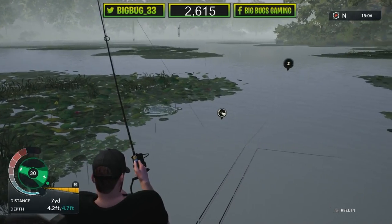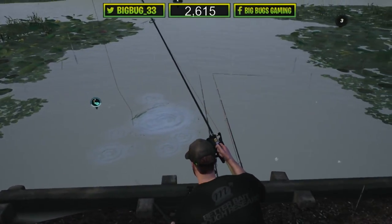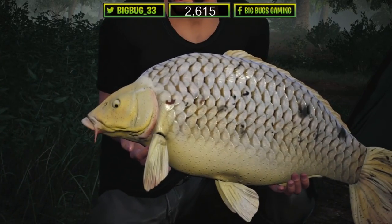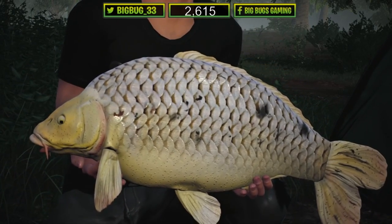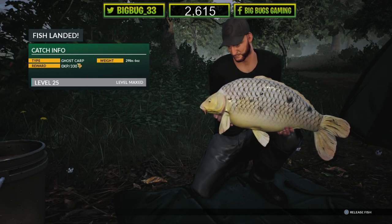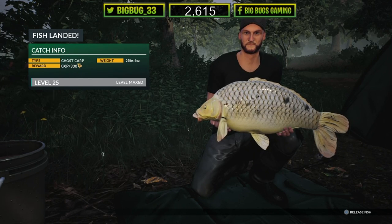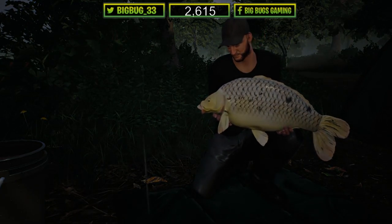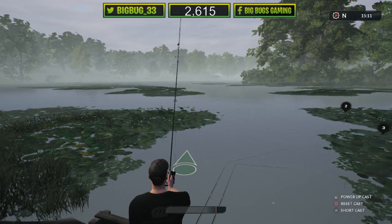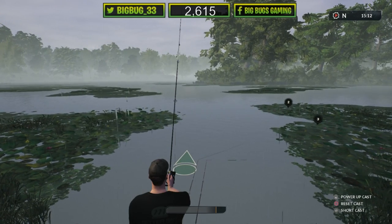In the net — nice! Ghost carp, 29 pounds 6 — very nice. The detail on these fish has definitely improved, hats off to Dovetail, really pleased with that. Just missed the fish there. There's fish showing right in front of us — some bubbles just came up. I can't ignore that — going to fish for that.